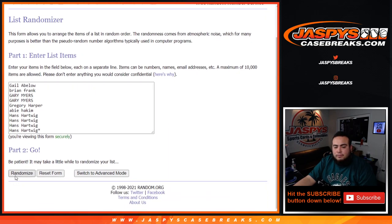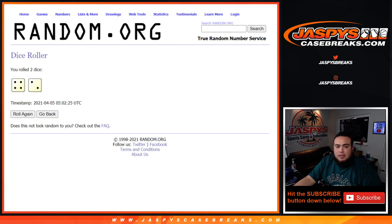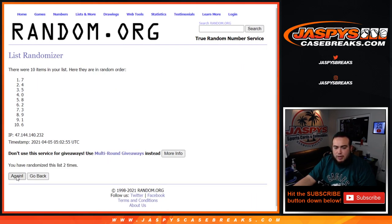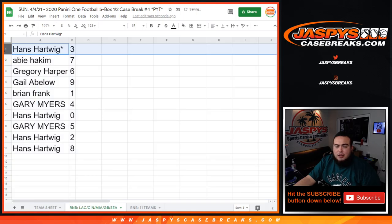Counting out 6 times on the list — 1, 2, 3, 4, 5, and 6. Rolling again 6 times on the numbers — result comes down to 3, down to 8. So Hans, you have block 3.